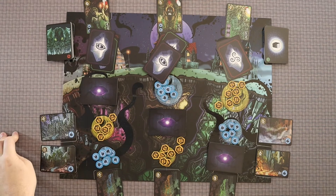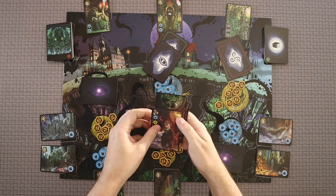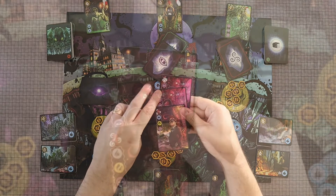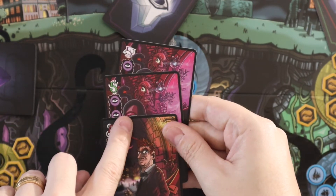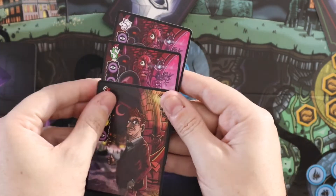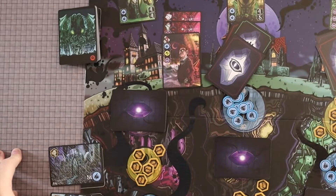The next thing that's going to happen is we're going to flip them over one at a time and order them by initiative, going low to high. If there's ever a tie, they remain ordered in the order that they were flipped. Had it been like this, I would have taken the four and put it to the front.